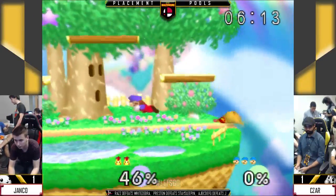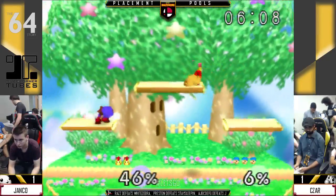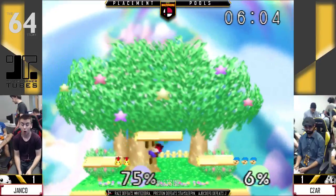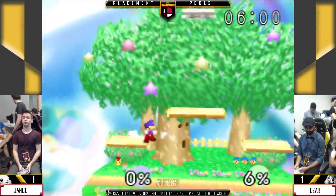He's got some percent, but as long as he's jumping in, Caesar up smashes. Ottawa players — well, most of the Canadians are pretty notorious for their DI. I don't know if there's much Janko can do in that situation, but you want to see him at least try.